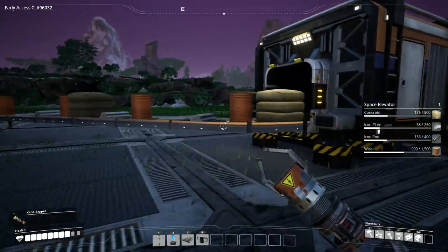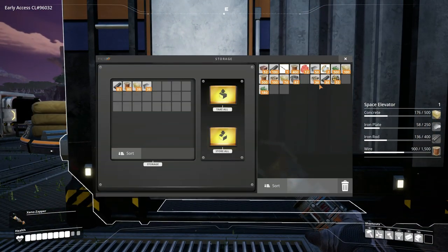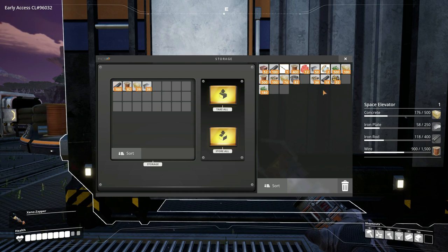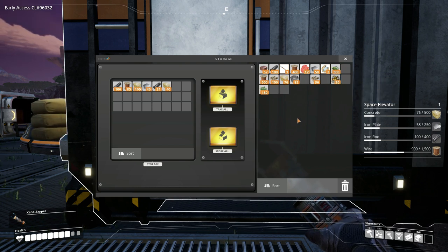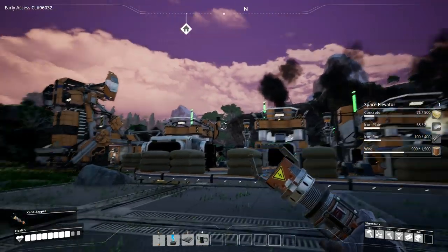Let's just see how this stuff's coming along. Seems to be working well. We're getting everything we need in there. Just going to drop off some of these extras. Here's the Caterium ore — I'm going to hang on to that because that's something we can feed into the MAM next. Sun's coming up.